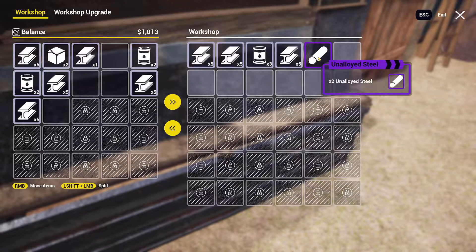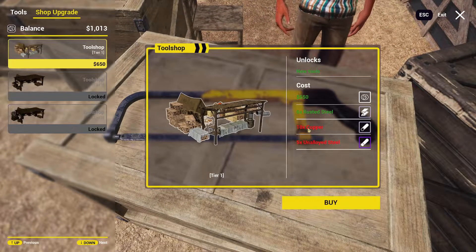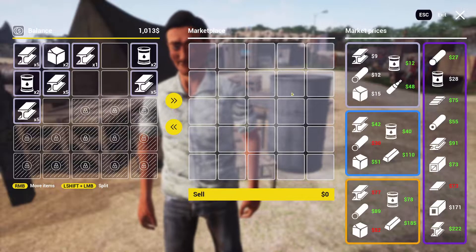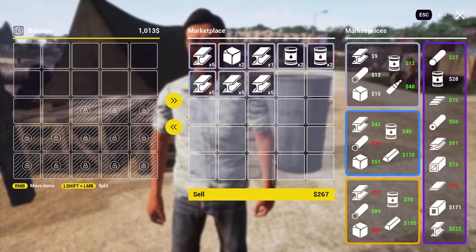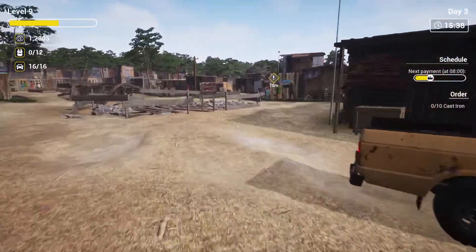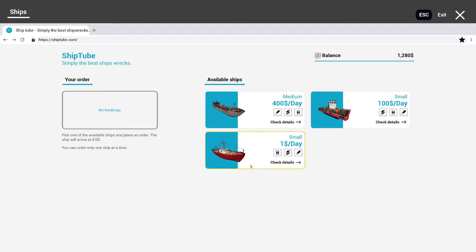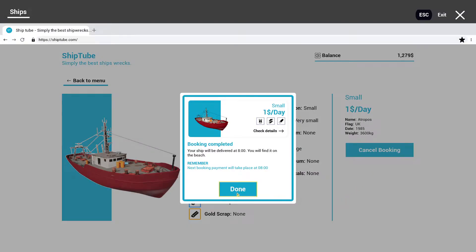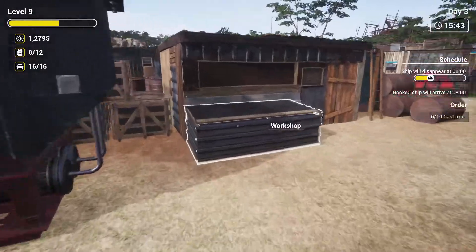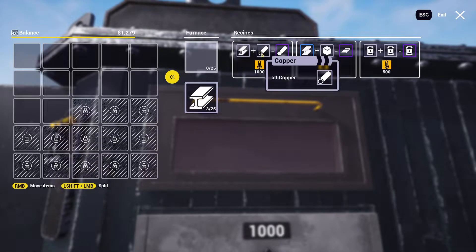What do I have? Unalloyed steel - I think we need five of those right? Copper and unalloyed steel - holy moly, we have stuff but we don't have the stuff we need. Oil - how much do we have? 267. Let's just sell that. Let's cancel this, dismiss. Let's just do the one dollar a day ship and that's all we can do. I'm gonna try working more and getting copper as well as cast iron because we need that.